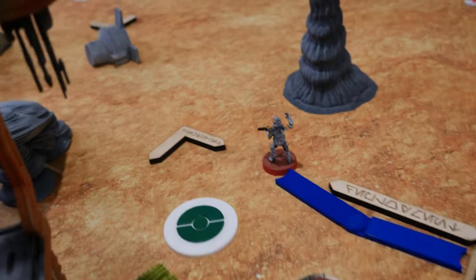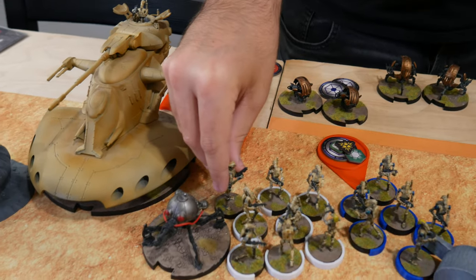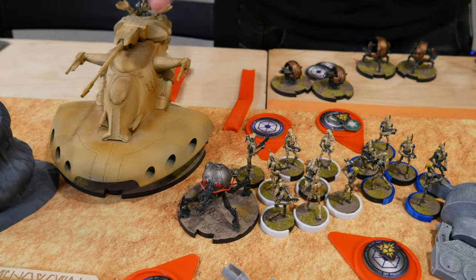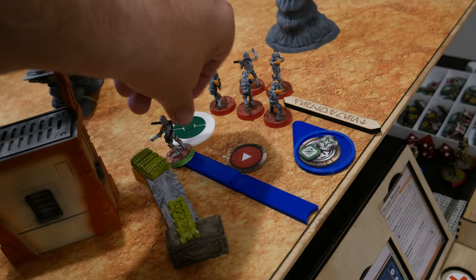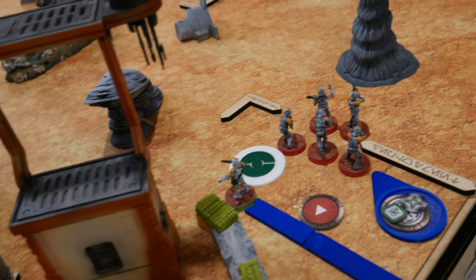Deploying a unit of clones over here — they take a standby. Kalani deploys right here and strategizes, giving dodges to the tank and himself. Drawing another core token, deploying a second unit of clones who move onto the board and take a standby as well.